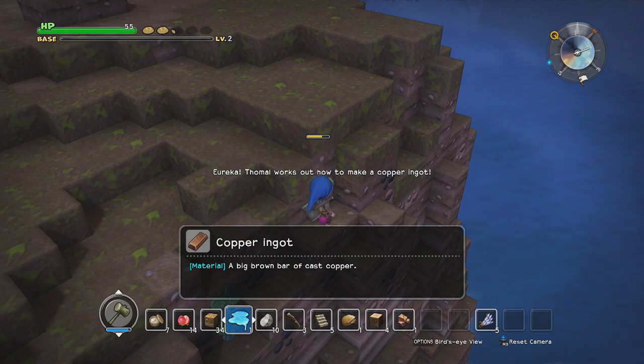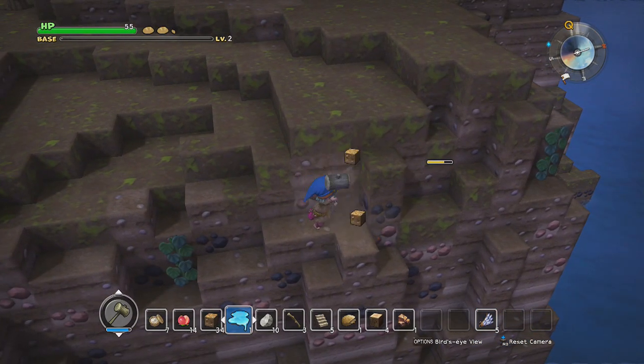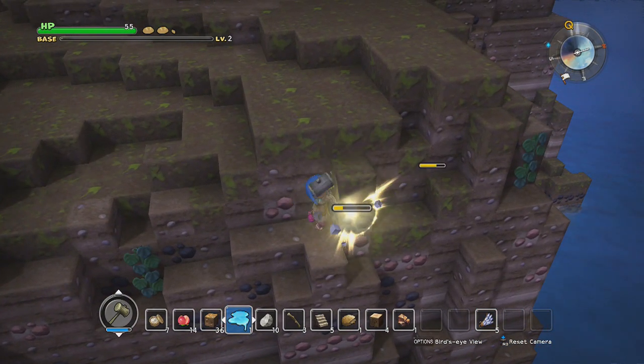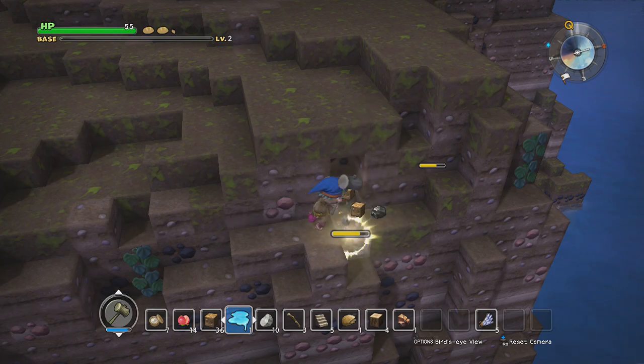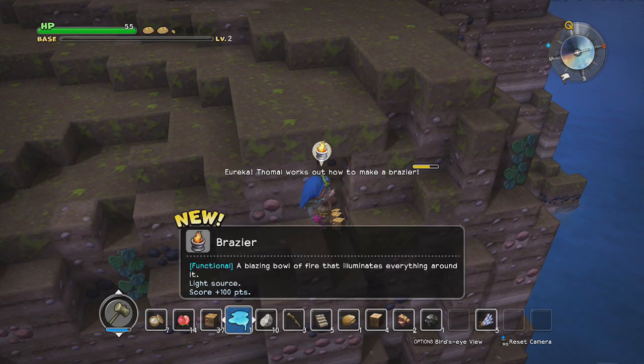Also, we just got ourselves some copper, so we can make an ingot. Oh, we can make ourselves a forge too — we can start working with metal with that. I'll worry about that later though. Let's just grab as much material as we can. Is this coal? Yep, that's coal. We can burn things now.